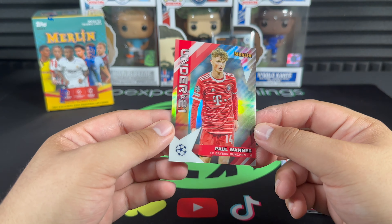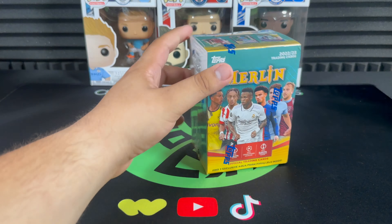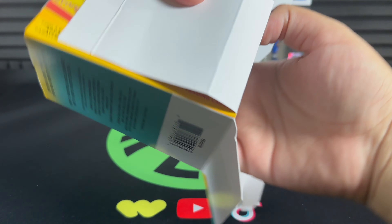Paul Wanner under-21 — not bad at all. Last blaster of the day — hopefully we can cap it off with an absolute bang. We started hot with that Erling Haaland card, so hopefully we can get at least another decent numbered card.